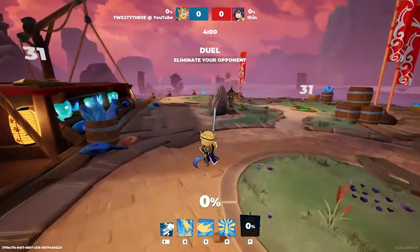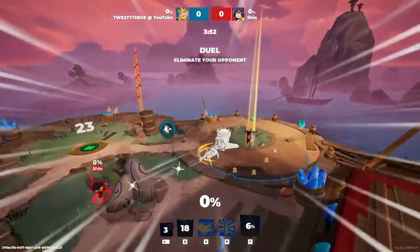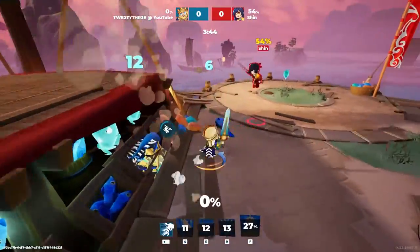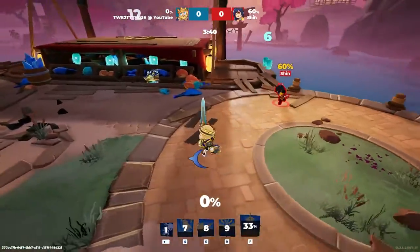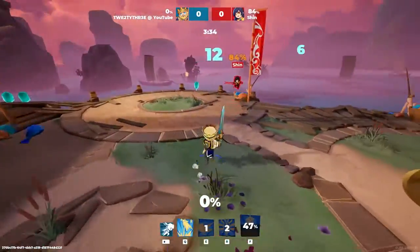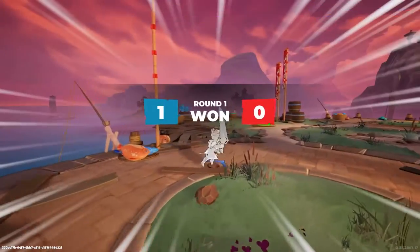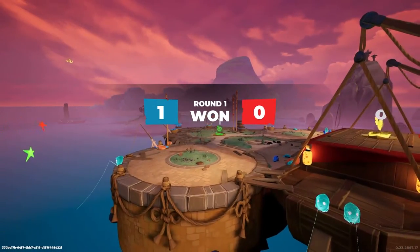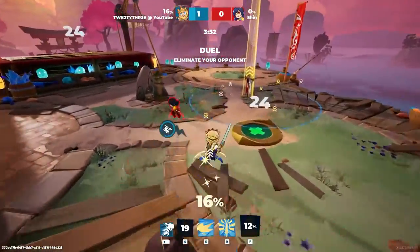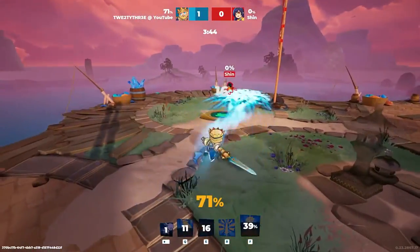The rematch against Shin, on Amaterasu as well this time, same as last match. This will probably be the last game we have time for this episode. Remember to sign up for the giveaway if you're interested in getting the Dark Knight King Arthur — just leave a comment down below. Nice, some early damage out there. That's unfortunate for you — no stun counter, that's weird. That's a great counter.